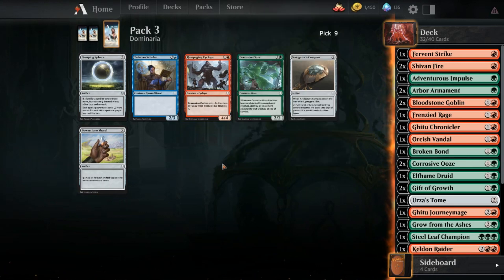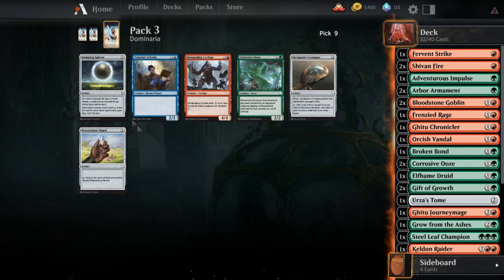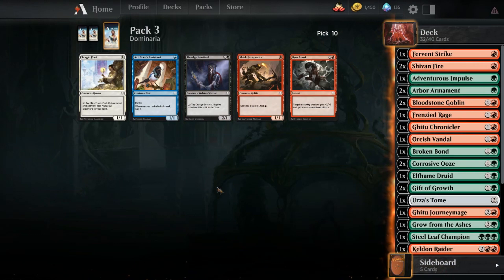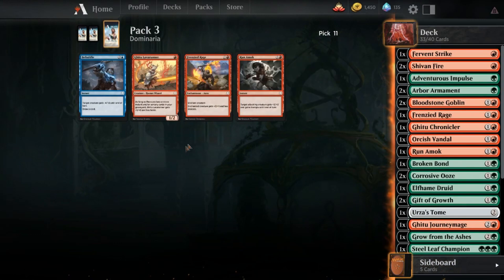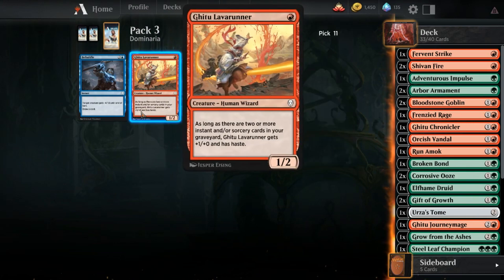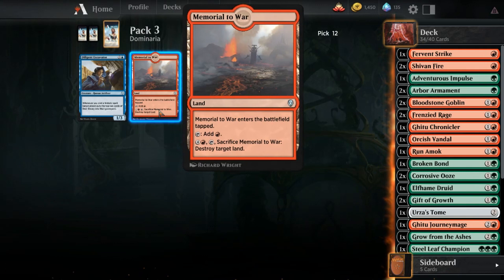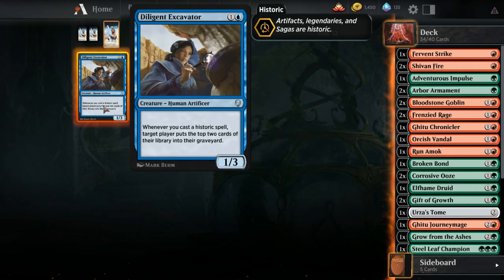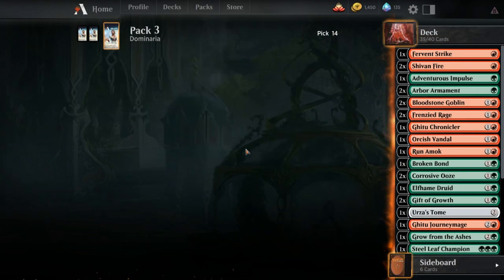Cyclops, Corrosive Ooze, Damping Sphere - we don't want any of those. I'll just take the Damping Sphere to have it. Skirk Prospector, Run Amok - Run Amok I guess. Frenzied Rage, I guess. Don't want that - Frenzied Rage, sure. Memorial to War - that's the bad one, we don't want that one. Take another one of these to keep filling out our collection. Radiating Lightning again - fantastic. And a crab.